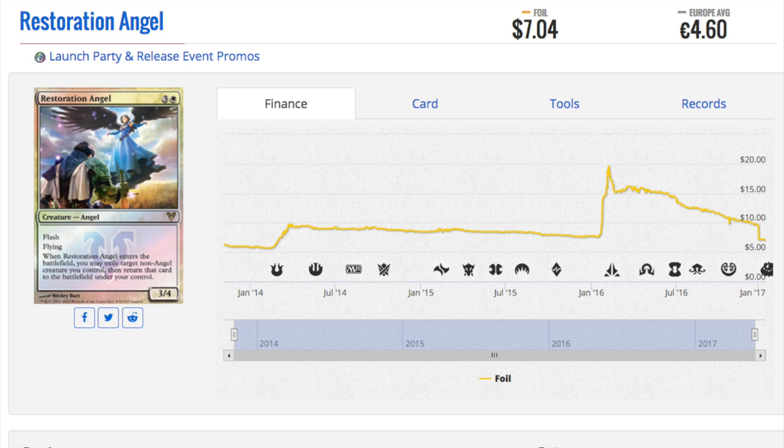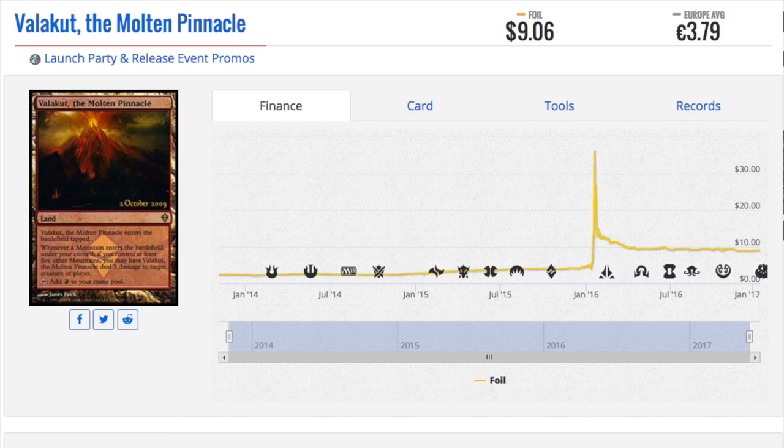Surviving stores have some advantages — they get limited product like Commander's Anthology, Modern Masters, and other limited sets. They also get FNM promos, buy-a-box promos, and release day promos. But of all these promos, they get the most of release day promos — they get stacks of them.